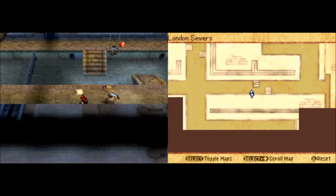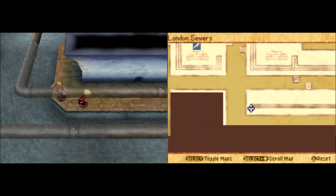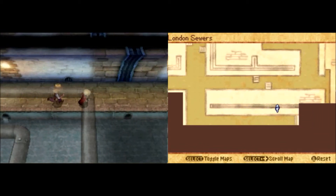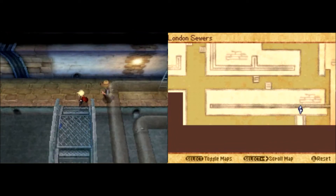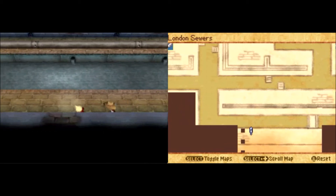We're gonna go down this way. Over to the left there is a treasure that I'm gonna want to get to, but over here there's a ladder, which is gonna be our goal. I'm gonna meet you back at that ladder once I go over here and get the treasure and clean out the map and all that stuff.